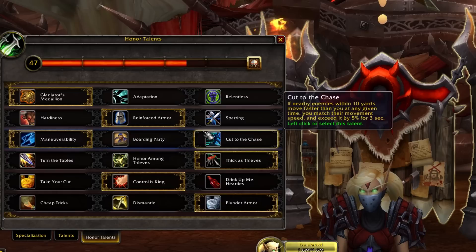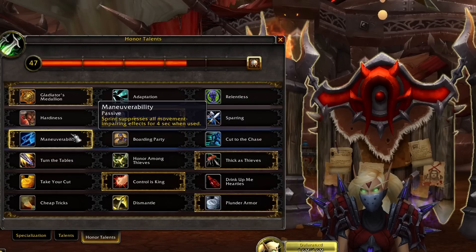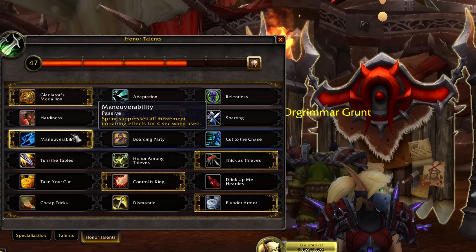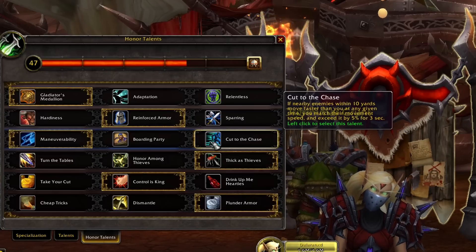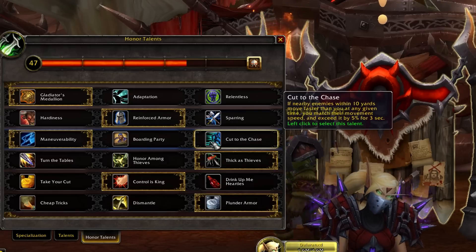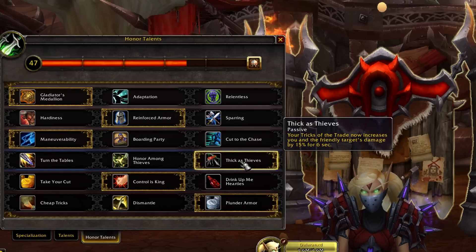In the next tree it's a choice between Manoeuvrability and Cut to the Chase, as I don't really like Boarding Party. Manoeuvrability is great because Sprint suppresses all movement-impairing effects for 4 seconds when used, which is very convenient against classes that root or slow you. Cut to the Chase is good in situations where you won't be constantly slowed — it can work in duels, arenas, and BGs against certain classes. In the next tree you should go Thick as Thieves, which lets Tricks of the Trade be used on yourself and a friendly target, giving both a 15% damage increase.